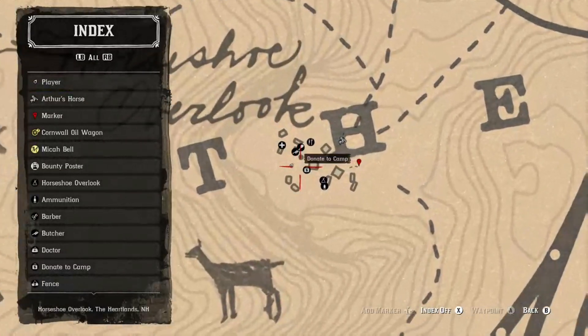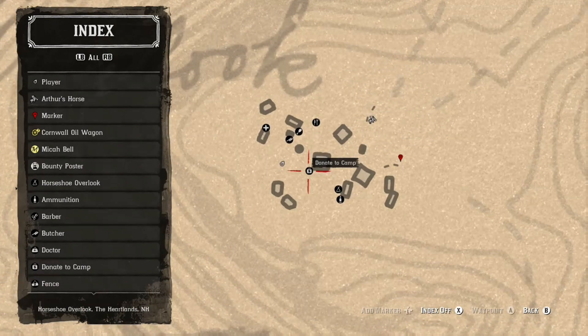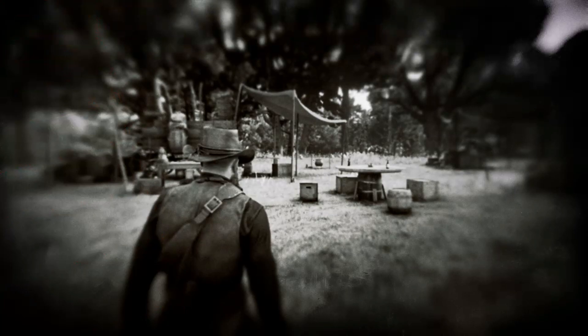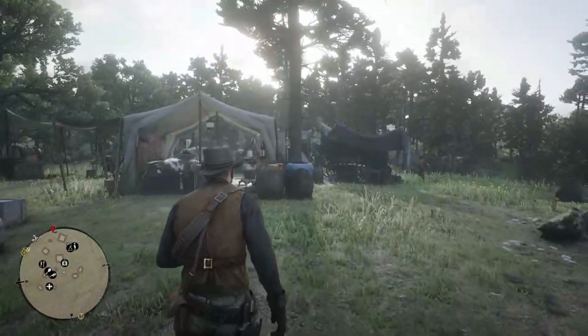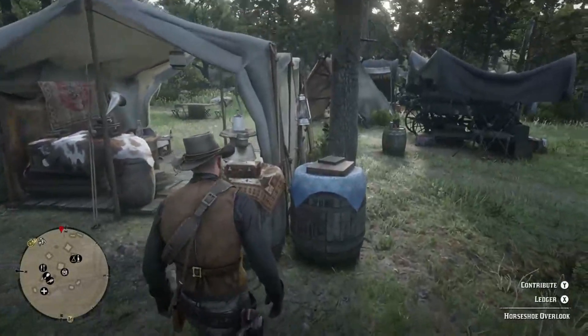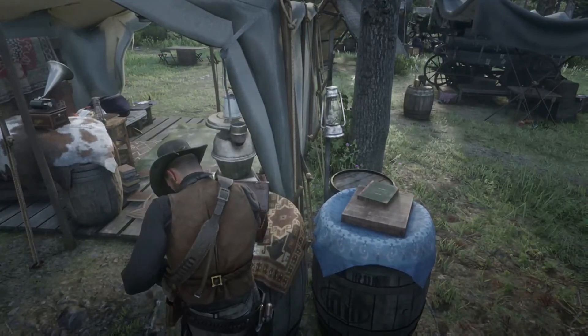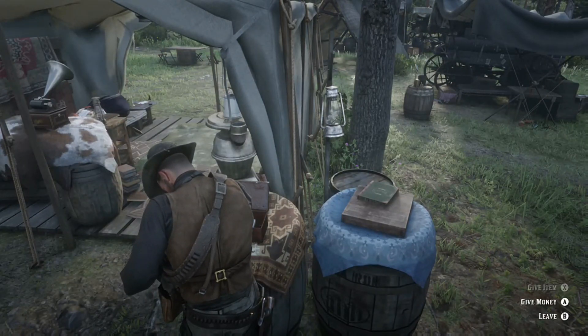To upgrade the camp, you'll need to go to the donate to camp spot in the center — it's like a little briefcase, a little money sign in the middle. Walk up and there'll be two things: contribute and ledger. You'll need to contribute some items or money to get upgrades.